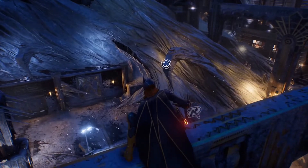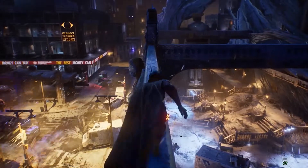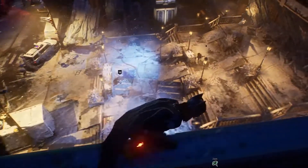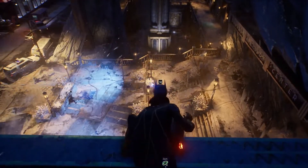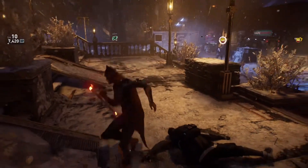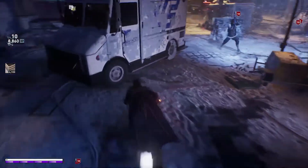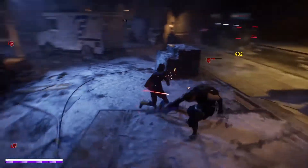Robin has learned how to access the Justice League satellite for short-range teleportation, while Batgirl has mastered some more familiar techniques and developed a few new ones of her own.